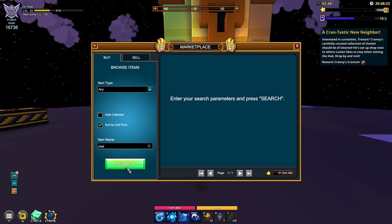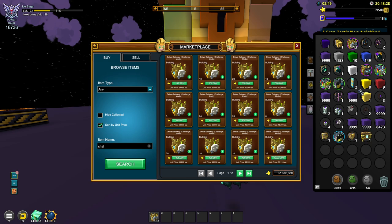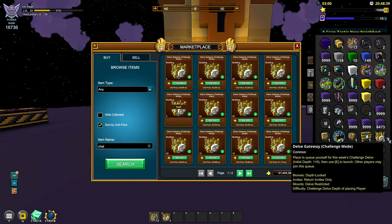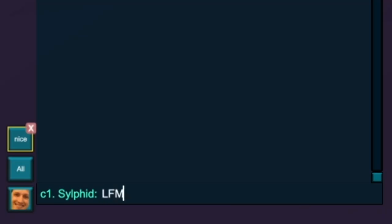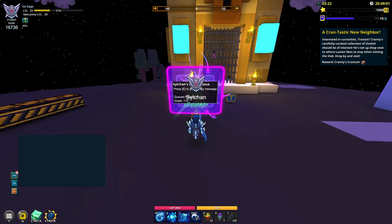Let's start this off by doing some Challenge Delves. I do not actually have a Challenge Delve in my inventory right now, so we're just going to go ahead and buy the cheapest listing I can find in the market. It's going to be really painful, but we're not going to have any other choice. Let's go ahead and buy these three Delve Gateways and probably we will be able to craft some more later on. I'm going to head into club chat and type in: looking for members, weekly Delve Depth 110 to 127, Whisper for Invite. We're going to get a run going relatively soon.